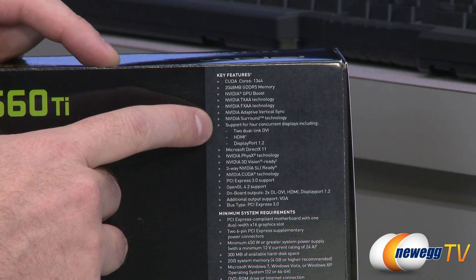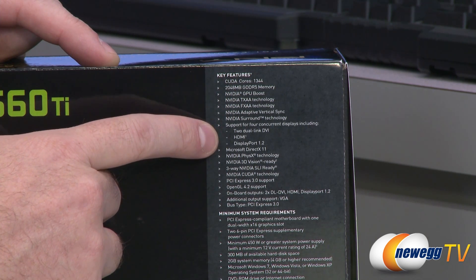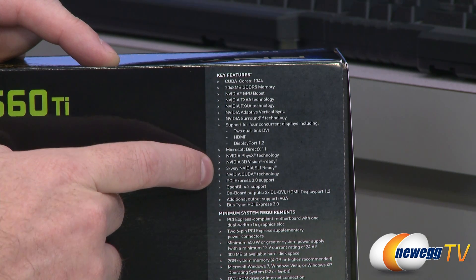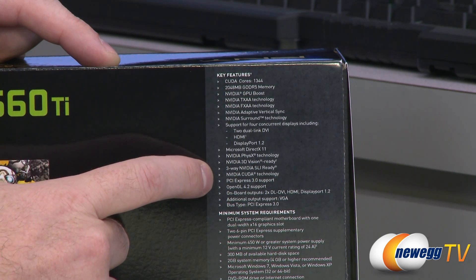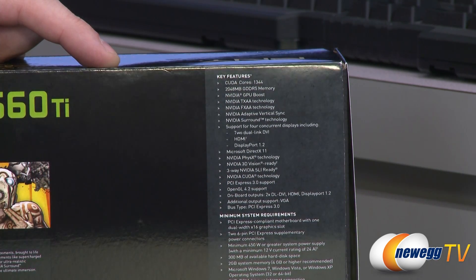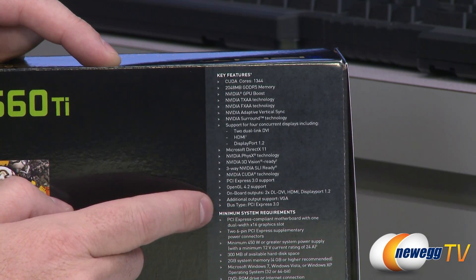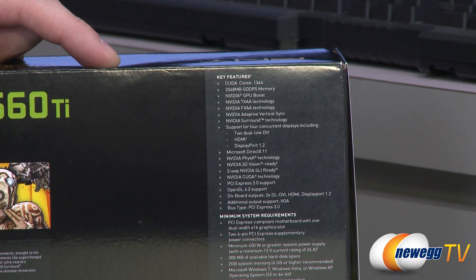You also get NVIDIA Surround technology — you can support four monitors from this video card and use three of them for gaming. Display outputs are shown on the card. You also get DirectX 11, NVIDIA PhysX, NVIDIA 3D Vision, and three-way SLI support with the 660 Ti if you want to purchase more than one. There's also NVIDIA CUDA technology, PCI Express 3.0 support — backwards compatible with Gen 2 and 2.1 — and OpenGL 4.2.